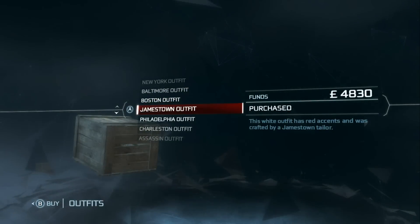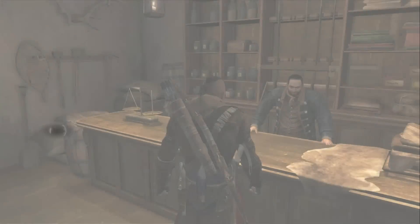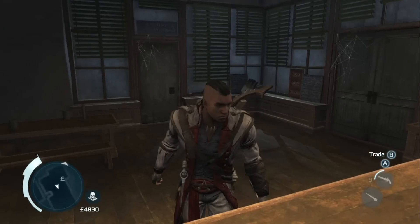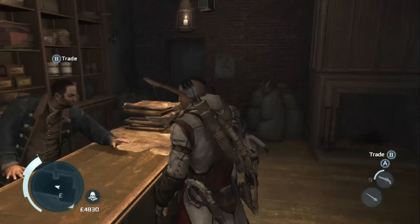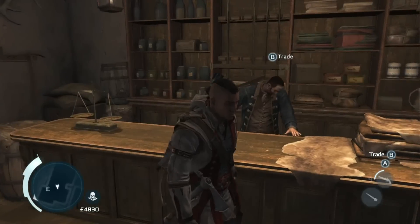Next is the Jamestown outfit — white with red accents. I believe this is one of the ones you unlock when you get to New York. This one's actually pretty cool; it kind of has that old-school Assassin's Creed vibe with the full white coat, red accents, and brown straps.